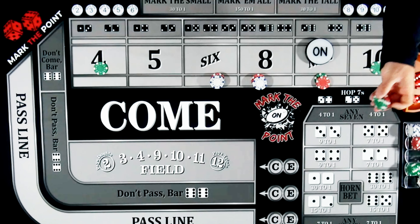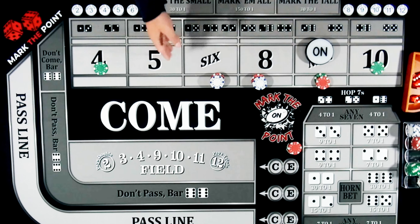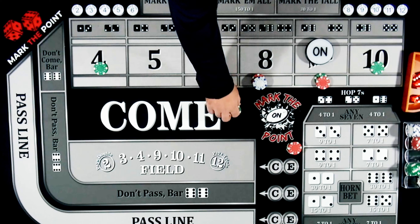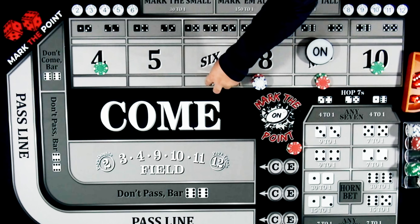You do take the risk of having the rest of these bets out there and hitting that five again — that's obviously a risk. However, in this case we're going to leave it off. Let's say another number hits, let's say it's a six. That's a $42 bet, it's going to pay me another $50 for one. I'm going to pull that bet down as well.